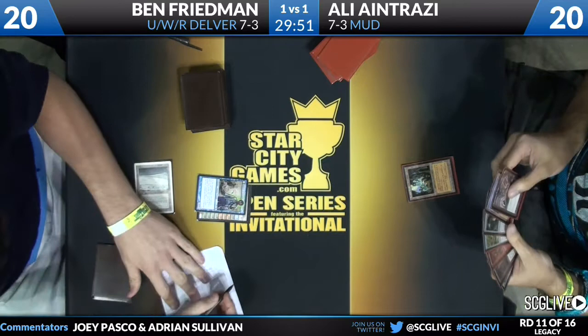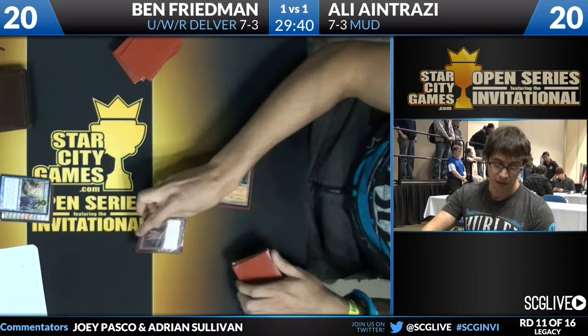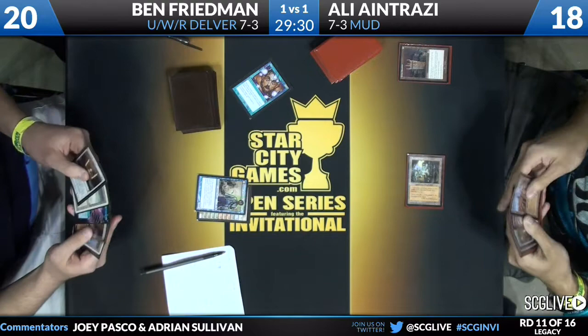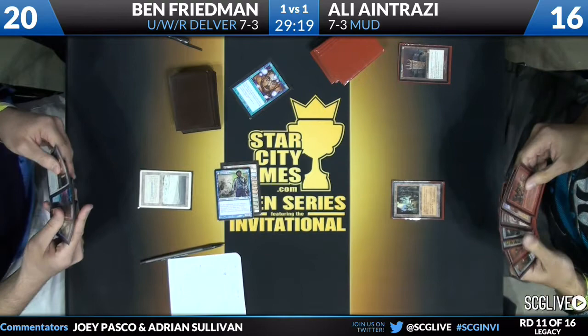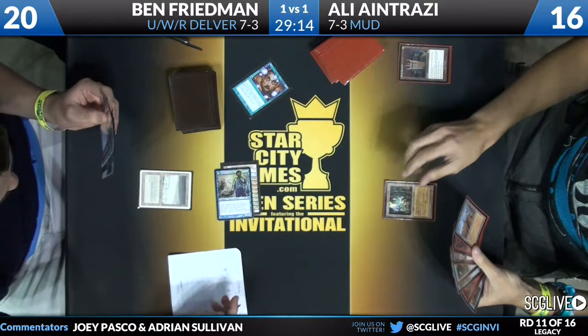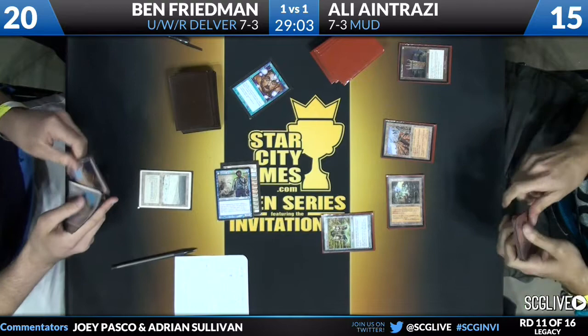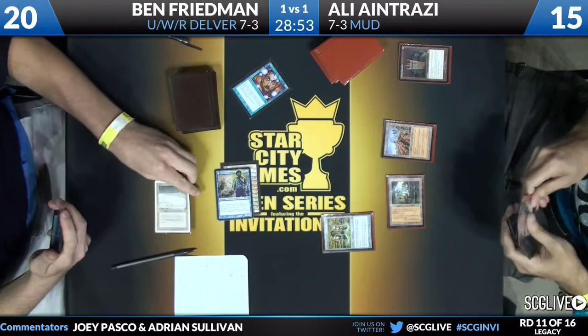Game 3 is underway. Ben Friedman has led with Delver of Secrets, and Ali has played an Ancient Tomb turn one into a Grim Monolith — no Chalice yet. Grim Monolith meets Daze from Ben Friedman, and you can see the Ensnaring Bridge too — he did bring in the Ensnaring Bridge. Delver of Secrets refuses to flip and gets in for just one. Ben replays his Tundra. Now Ali plays a Wasteland, makes two mana with the Ancient Tomb, and plays a Lightning Greaves. The board on Ali's side: Wasteland, Ancient Tomb tapped, and a Lightning Greaves.